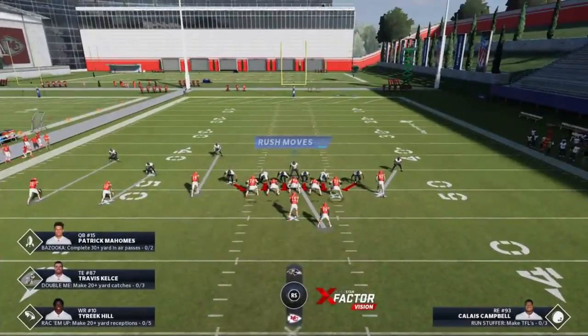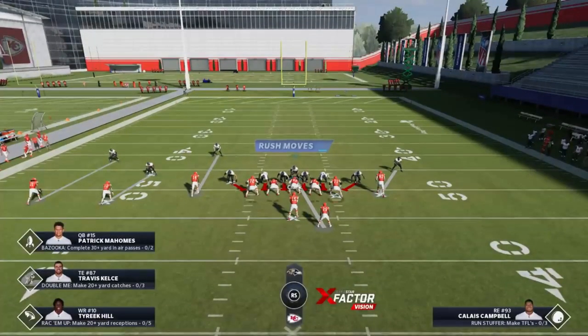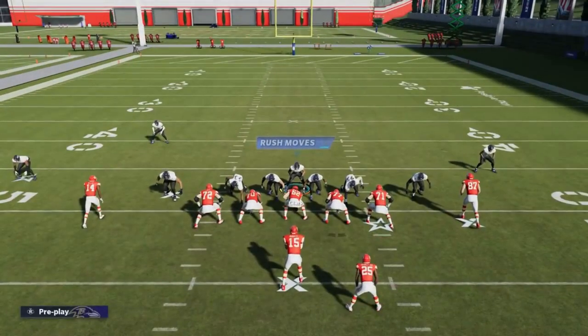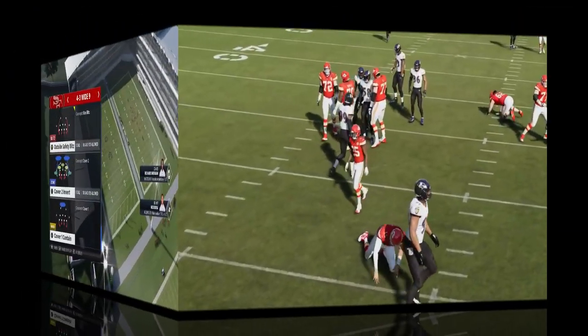I have to pay attention to the running back. When I make my strafe adjustment, I can either strafe to follow the running back if he goes into a pattern, or strafe in the opposite direction toward where there are three receivers if he's blocking. That's probably what people struggle with most — you have to know where you're going pre-snap. If the running back goes into the pattern, I follow him. If he doesn't, I go in the opposite direction. There's a play action — both guys get off the edge again.